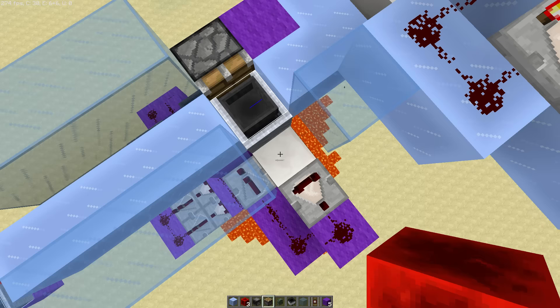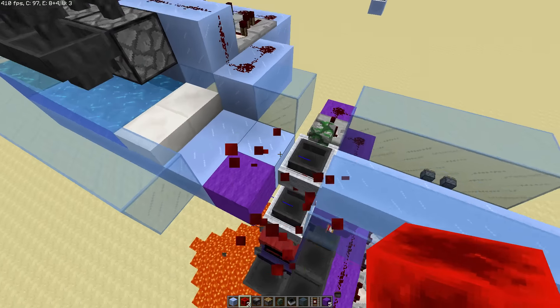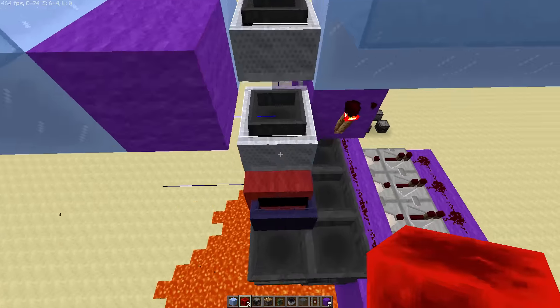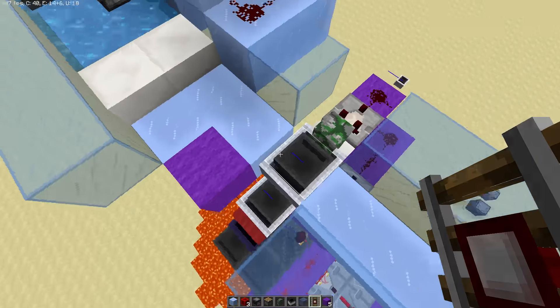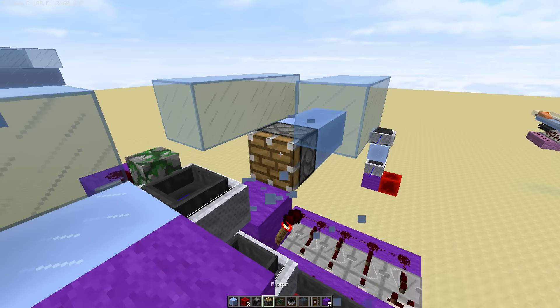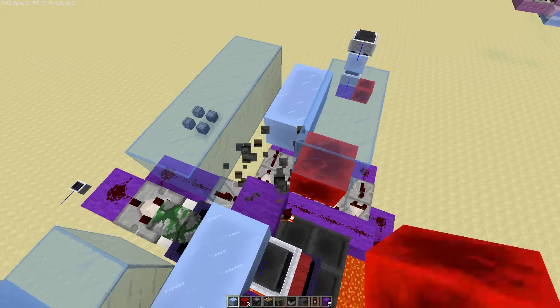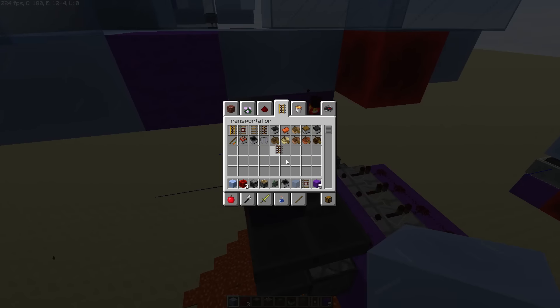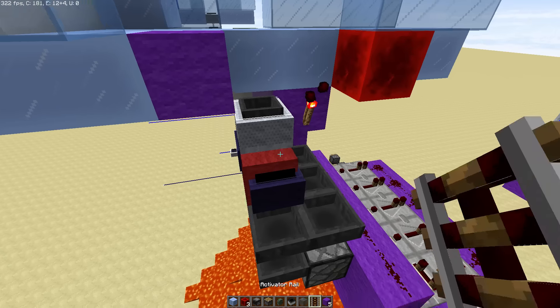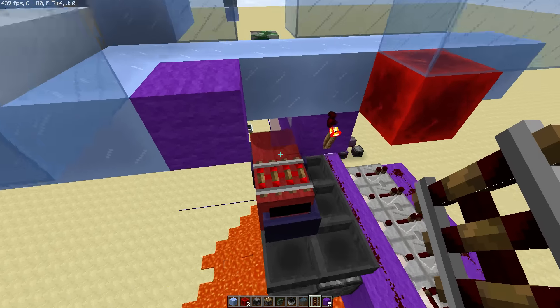On top of cobble walls you could probably also use heads, though I didn't test that too much. I just rebuilt this whole thing for no reason — the reason the items were being sucked out is because I completely forgot to place the activator rail.